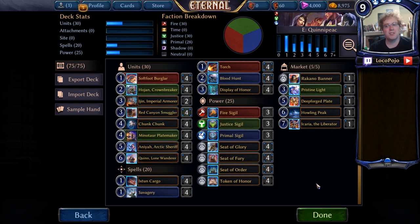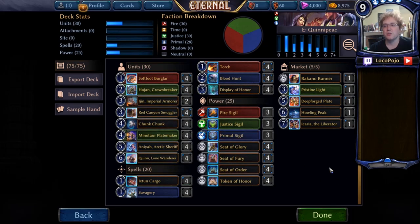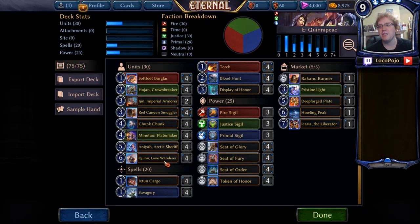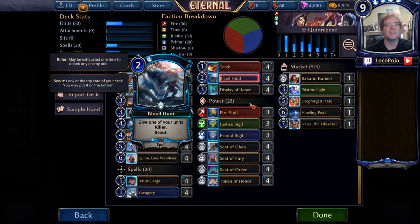So let's talk about what we're doing with this deck. This is a pledge deck. The basic idea is to play a curve of excellent mid-range units and use Renown to make all of those units have extra value and extra card draw. Everything we're doing is on-board position — we aren't actually trying to develop anything that won't influence the board, but we do get some incidental benefits from cards like Softfoot Burglar, Hojin Crownbreaker, and Chunk Chunk. Quinn at the very top draws us additional cards, so when we run low, we hit our big six-drop — and our six-drop is not only a card engine of its own, but also a way to bring back this card and get even more cards. It ends up being sort of a bigger Heart of the Vault in many situations.